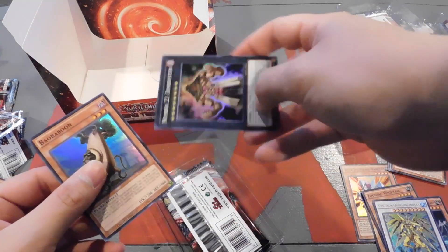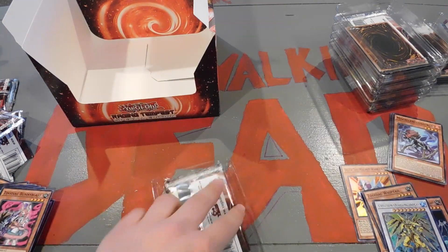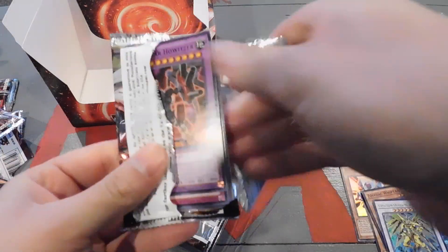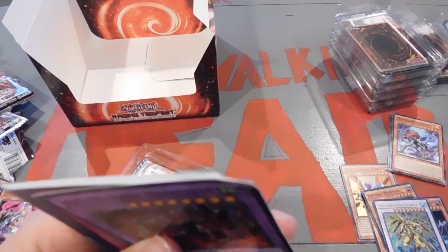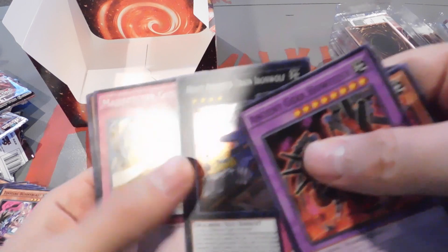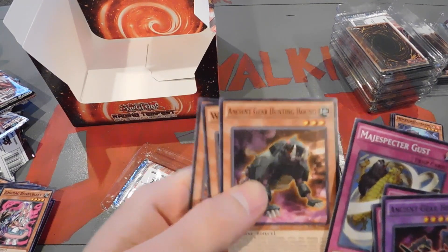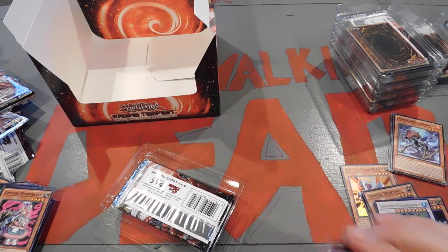We've got another Boa Baboon and another Number 22 Zombie Sign. It's not a good look right there guys — Bunny Blast, Upside Down, Lost Wind, and a Heavy Armored Train Iron Wolf. Magic Spectre Gust, Ancient Gear Hunting Hound, White Princess, and a Yoko Tuner.